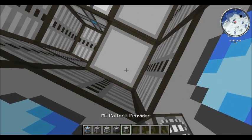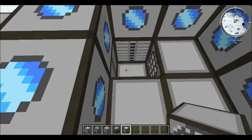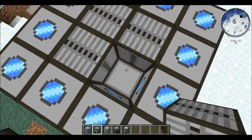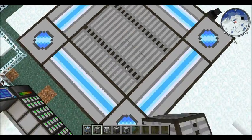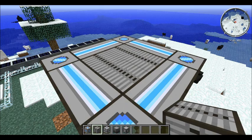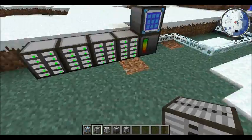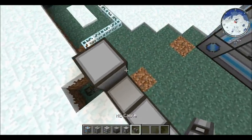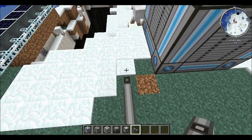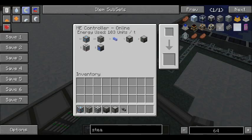You don't want to place those down, no. See how that texture changed? That means you did it right. So now you got this. How do you set it up? You want your ME cable running directly into it. And there you go, it detected it.